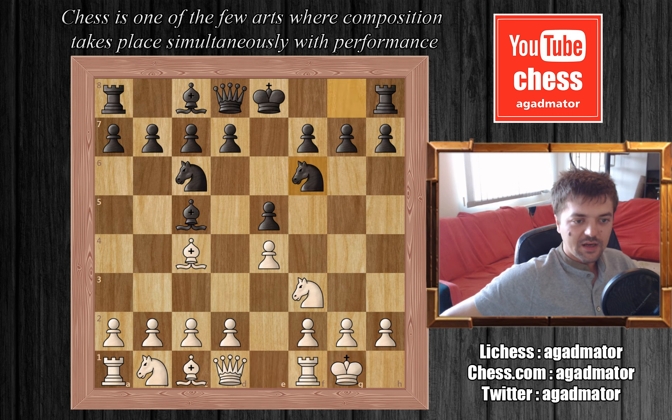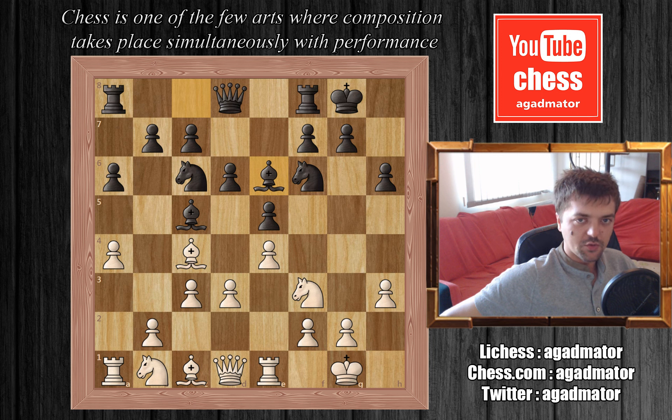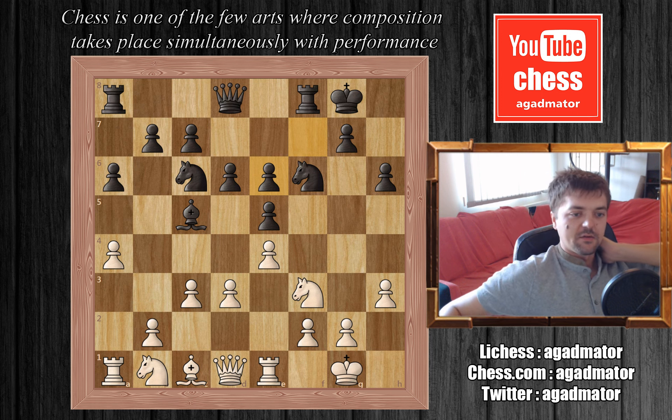Castles, Nf6, d3, d6, c3, a6, a4, black castles, Re1, h6, h3, and now Be6 — offering the exchange of light-squared bishops. Carlsen captures on e6. This does double black's pawns, but black has the f-file open for his rook and a nice diagonal for his bishop, eyeing the f2 pawn.